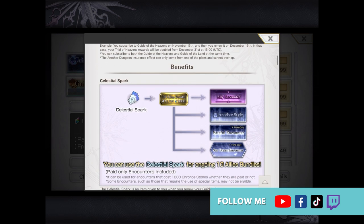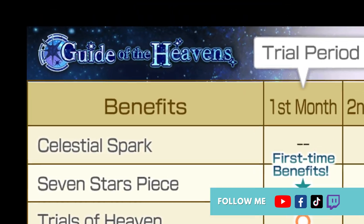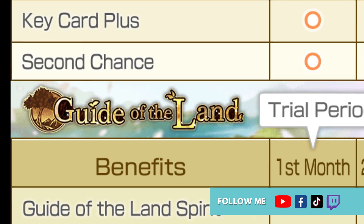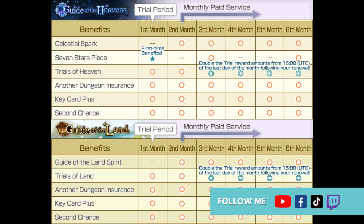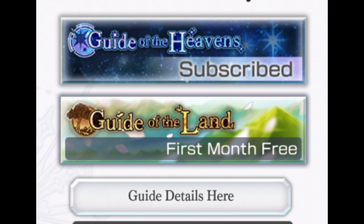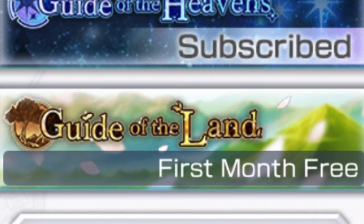So what are Another Eden's subscription packages? At this point in time, there are two packages: Guide of Heavens, which is the premium, more expensive package, and Guide of Land, which is like a budget Guide of Heavens from Wish. Guide of Heavens costs $53.99 per month in Australian dollars, and Guide of Land is much cheaper at $8.49 Australian dollars per month.